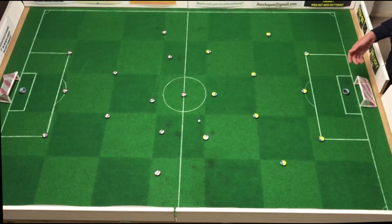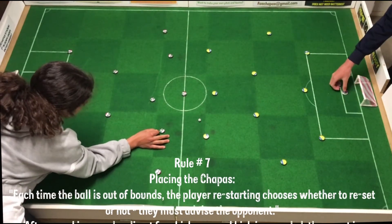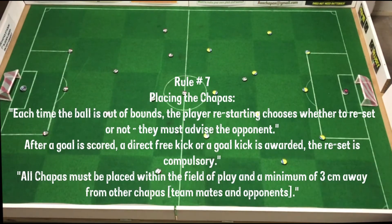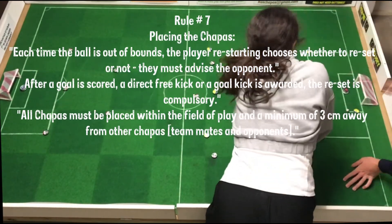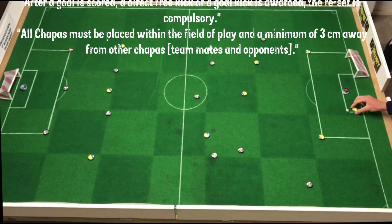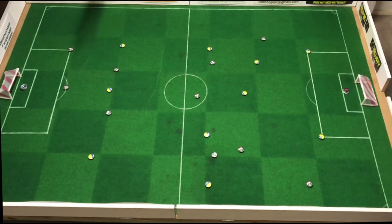Rule number seven — placing the players or choppers. The most common question asked when people first see the game is: how do you move the choppers? Players are static until it's someone's turn to shoot — you reset them at the beginning of the game, during set pieces or dead ball setups, and they get moved around by flicking. Each time the ball is out of bounds, the player placing it back chooses whether they reset or not and must let the opponent know. After a goal, a direct free kick or a goal kick, the reset is compulsory. All choppers must be placed inside the pitch, a minimum of three centimeters away from both teammates and opponents.